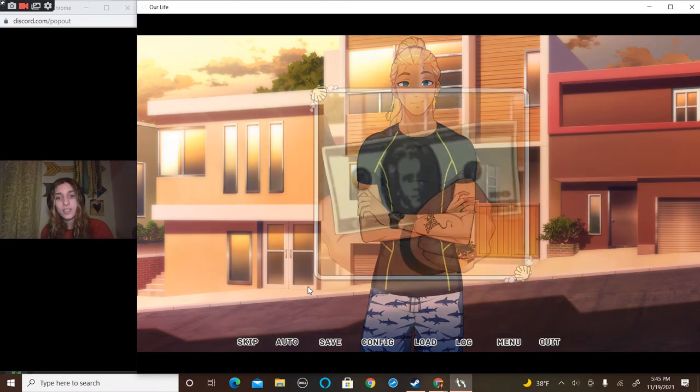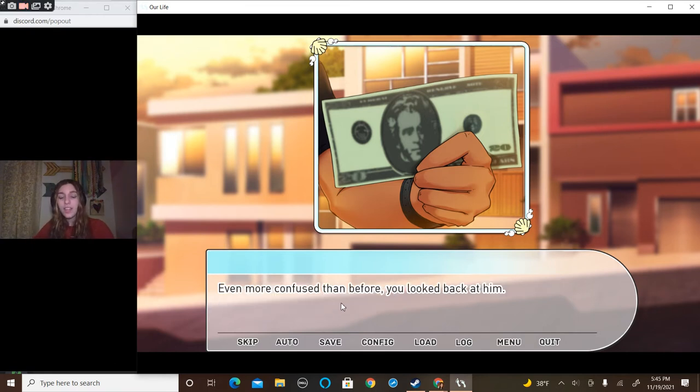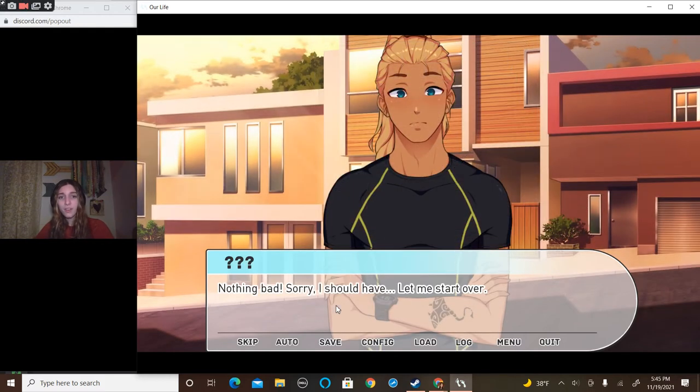He looks happy to hear it, giving you a broad smile. 'Take my money.' He reached into his pocket and pulled out a clean $20 bill. It crinkled in his hand as he held it up to you. Even more confused than before, you looked back at him. 'Well, could you do me a favor? Nothing bad. Sorry, I shouldn't have — let me start over. I like you.' Oh, I'm a child right now!